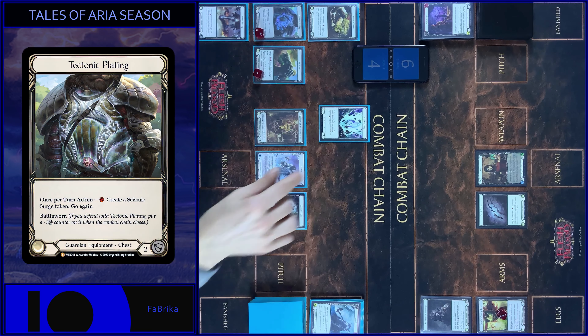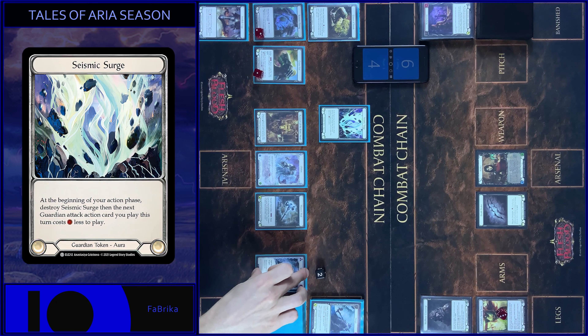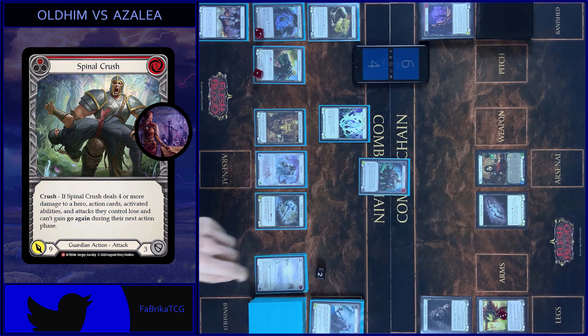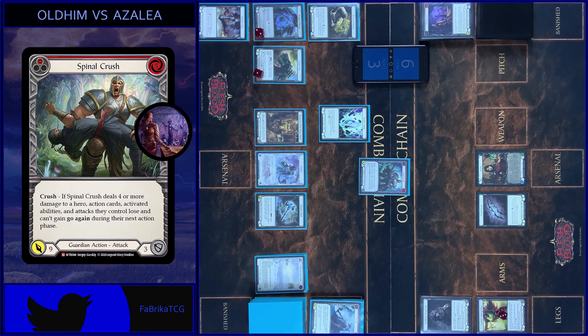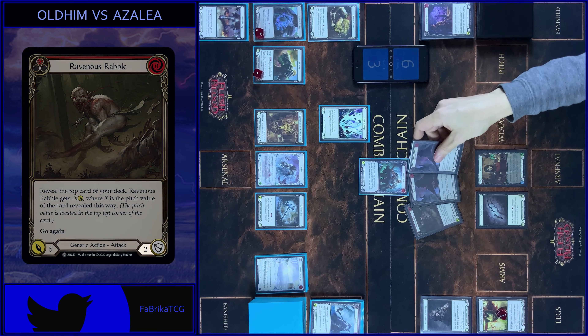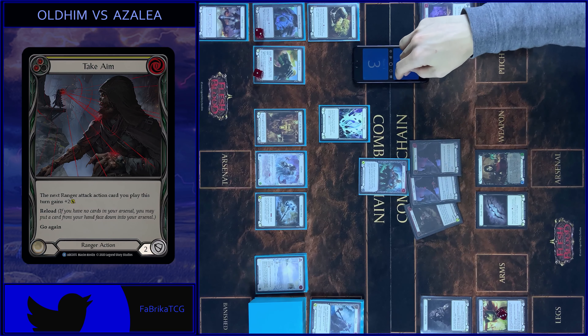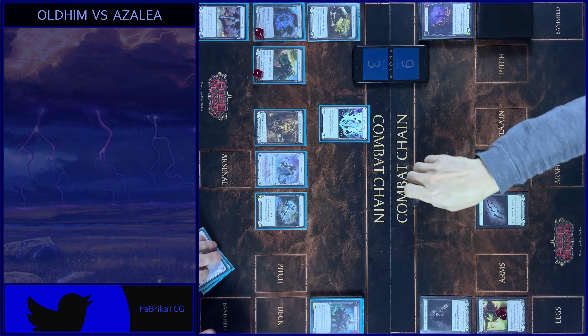I start with Seismic Surge token. Pay 2 floating, passing. And play Spinal Crush, pay 5. Lost 1 HP from Remodeless, and it's 9 damage. I block 6. No reactions. I take 3. Claw this combat chain. And I passed on to you.